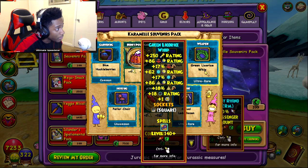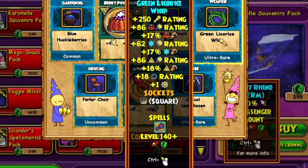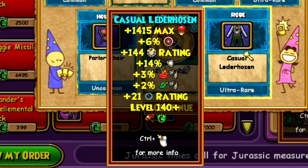Oh, we got the weapon! It's the Ice Smith — Imbalance. It's spread through between three schools. This one gives 1415 health, 6% accuracy, 144 block, 14% resist, 3% pierce on fire, 2% pierce on life, and 21% damage rating on shadow.